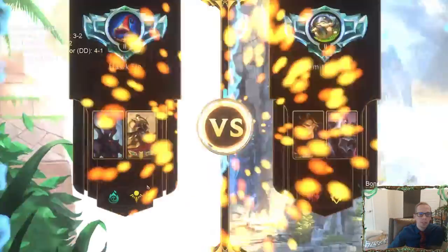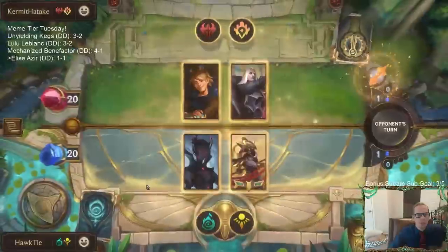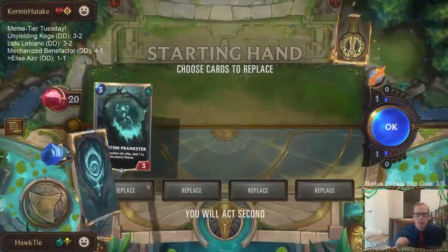Usually it starts the game right there. Ezreal Swain — so the Lissandra Trundle deck is usually really good against Azir, so that was a good sign for us. We had a solid hand. Definitely get rid of this — this is going to be another removal-heavy deck. I think I'm going to get rid of these two and keep the Stalking Shadows for this matchup for having the multiple bodies.